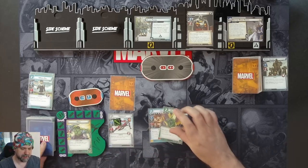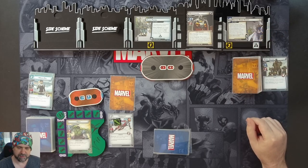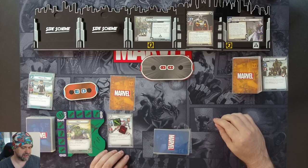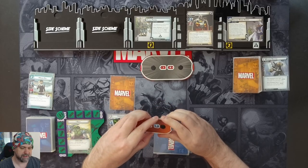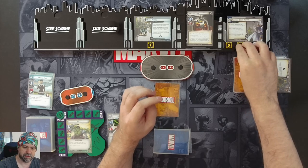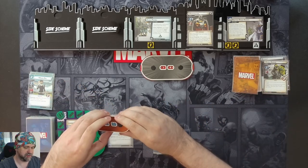We draw four cards: Kalu, Unstoppable Force, Unstoppable Force, and Strength in Numbers. One threat goes on the main scheme. After resolving step one of the villain phase, each player in hero form must choose to either place one threat here or take one damage - we'll just take the one damage. Ironheart should have one consequential damage on her. Taskmaster attacks - we'll just take it: two plus one is three damage, taking us down to 13. We get our encounter card - a villain scheme. Two plus three is five threat. The villain attacks again and we take it: if you're in hero form, take one damage, otherwise place one threat on the main scheme. So we take the damage and two from the attack, taking us down to 10.